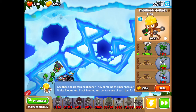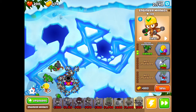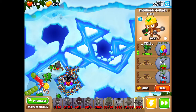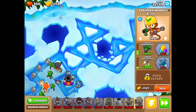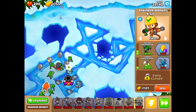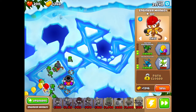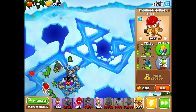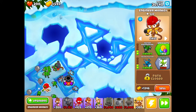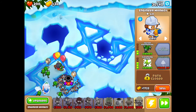We're going pretty well, round 27 to 40. I think I can complete this — actually, no. This might be the first time I lose in these challenges. Larger service area and then round 174 — oh no, this is bad. Those lead balloons, you need explosions, but cleansing foam takes out the lead.